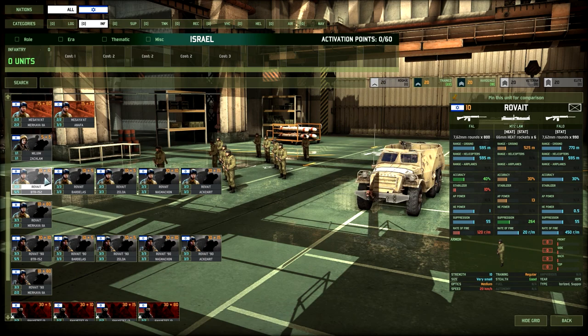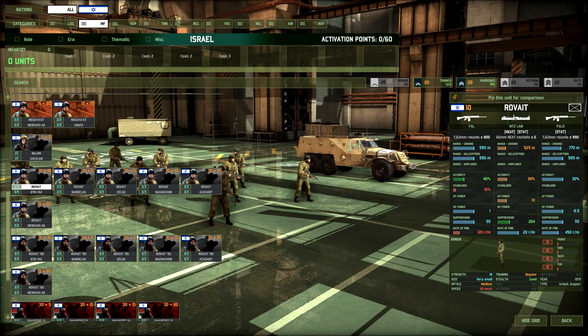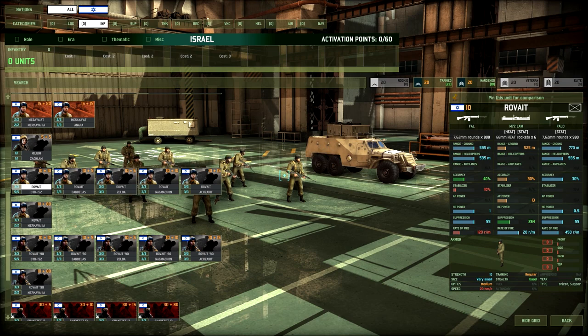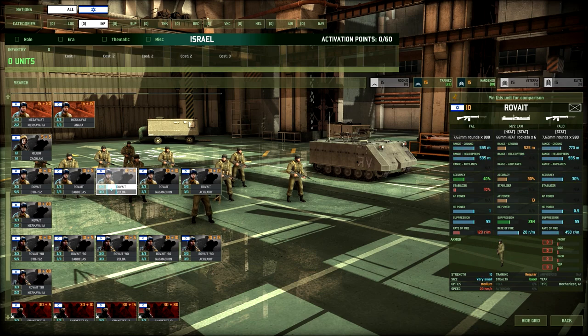Let's move on to the standard line infantry — the Roviats. They have the Fallon MG, which is a good MG, though it does have the same clip reload mechanic. Honestly not too amazing, because the next card — the 90s variant — costs the same and is better. These are the standard really. You can take them in all the really cool transports — the Bardalas, the Zelda, which costs the same as other M113s but has three machine guns. You could take them for the transport, but personally I'd just take the Roviats 90s.